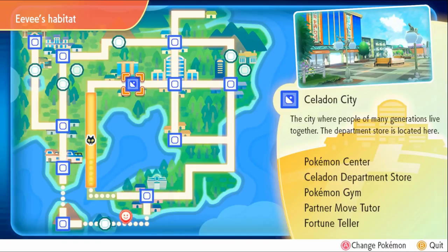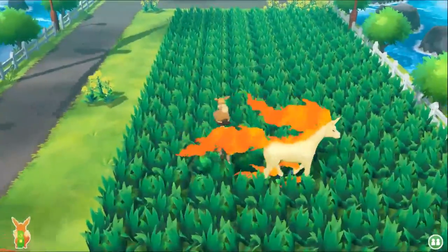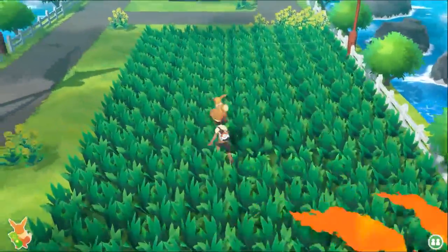Eevee is on Route 17, which is located between Celadon City and Fuchsia City.